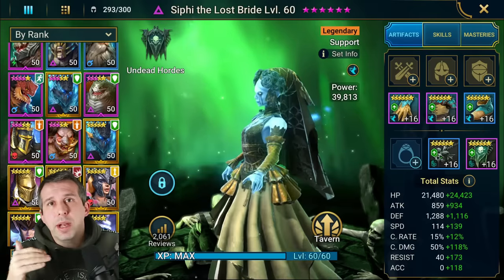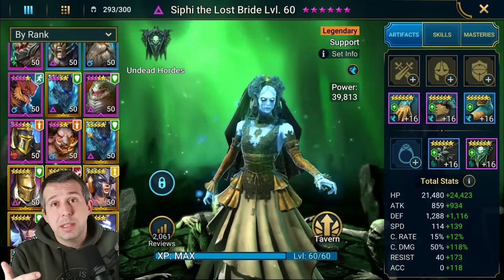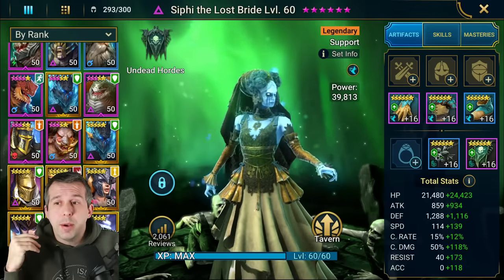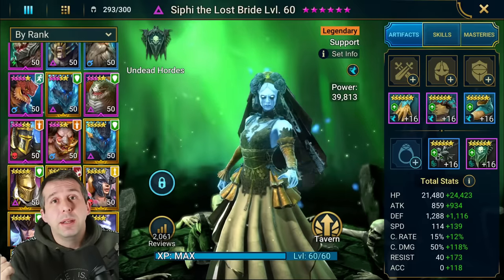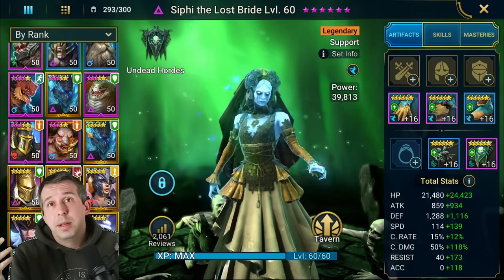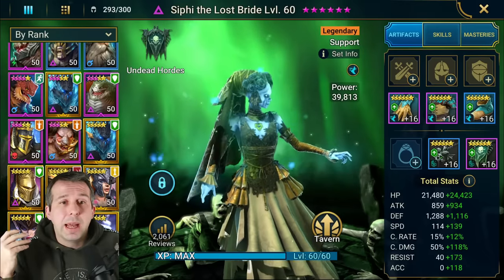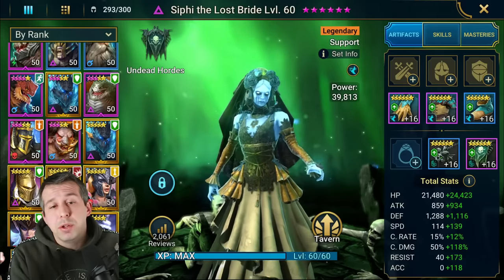When you're considering who to six-star next, look across your roster and say where's my gap in those really important roles. If you're early game and new to this game, you should go get your campaign farmer done first. Normally for general players it's going to be a starter champion — big AOE hitters that are top tier for rares — they're really strong champions.